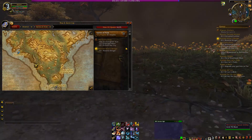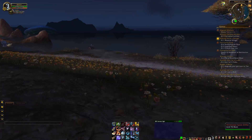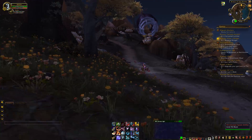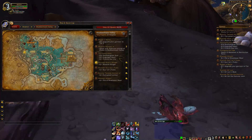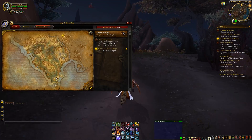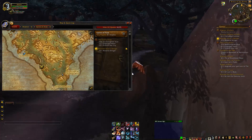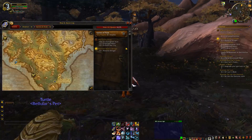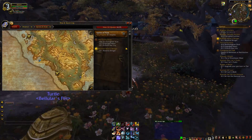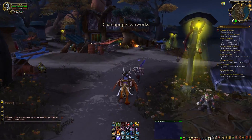We'll go to where the nice friendly goblins are in the Clutchpop Gearworks. We've basically looked at this entire zone in not that much time. Traversal here is actually really easy — when the flight points work, they let you get all over the place and they're all decently central. It all works out quite well with the quest flow. I never felt like my traveling was ever a problem.